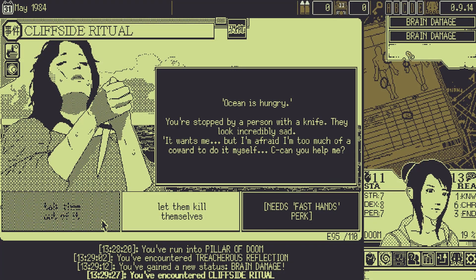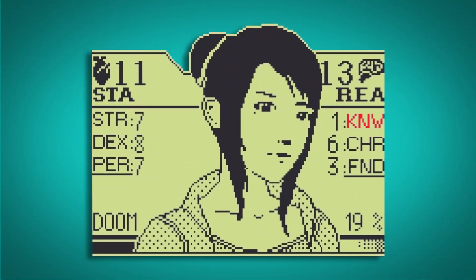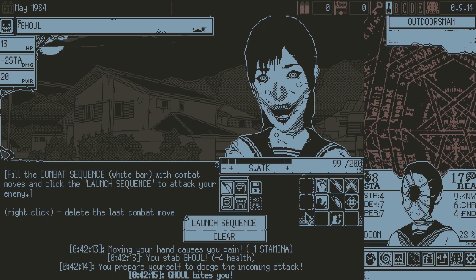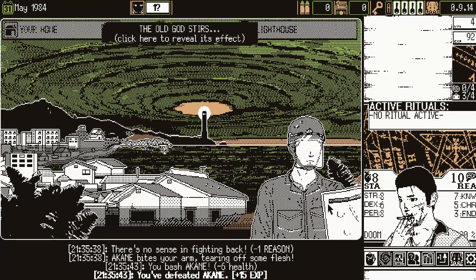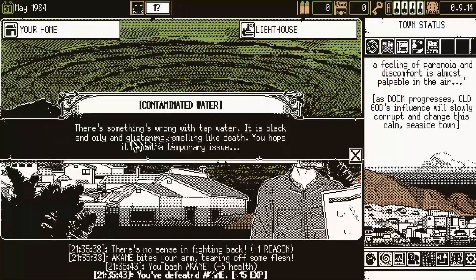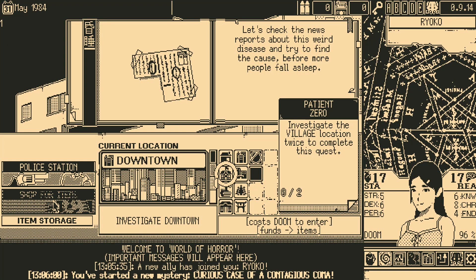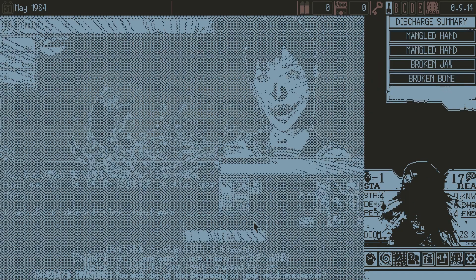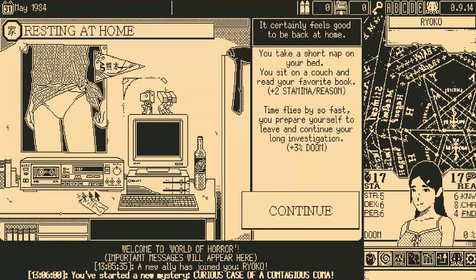To survive these encounters, you perform skill checks against one of your six stats: Dexterity, Strength, Charisma, Knowledge, Perception, and Luck. Failing affects one of the unique stats — Stamina, Reason, and Doom. Stamina and Reason are your physical and mental health respectively, and Doom is the amount of influence the Elder God has on your town, causing areas to increase physical encounters and introduce skill check penalties. If Doom reaches 100%, or either of your healths reach zero, the game is over, so you must manage these resources to survive.